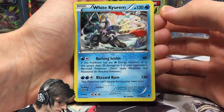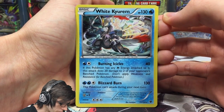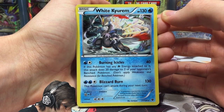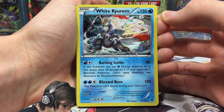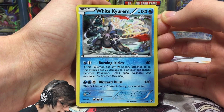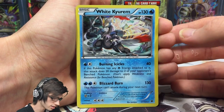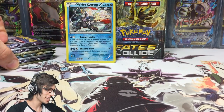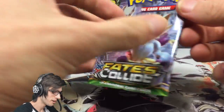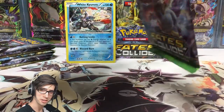The white kyurem has 130 HP with burning icicles and blizzard burn. Burning icicles says: if this Pokémon has any fire energy attached to it, this attack does 20 damage to two of your opponent's benched Pokémon. One of those attacks that targets the bench — pretty good! What a way to kick off part number two.